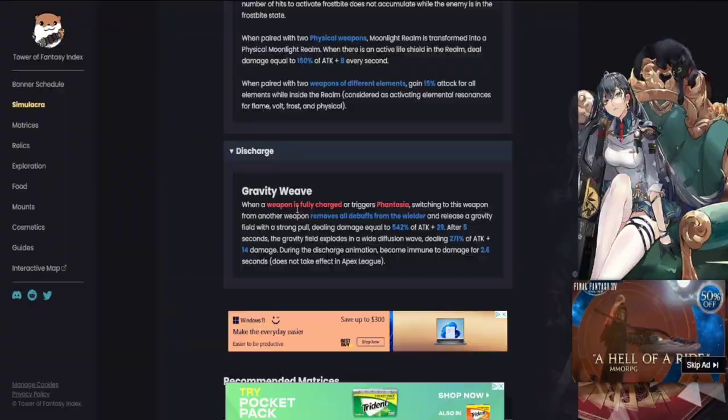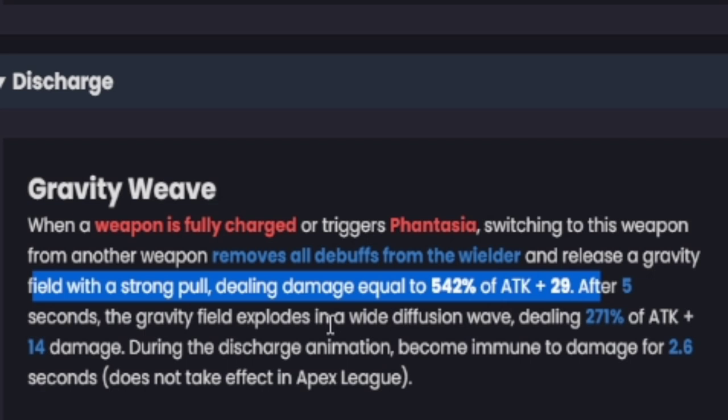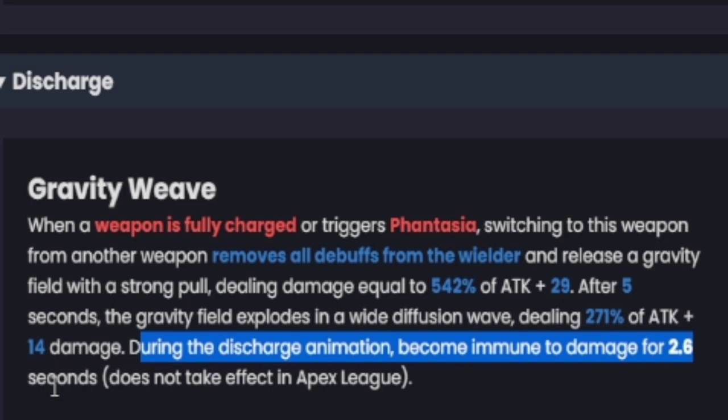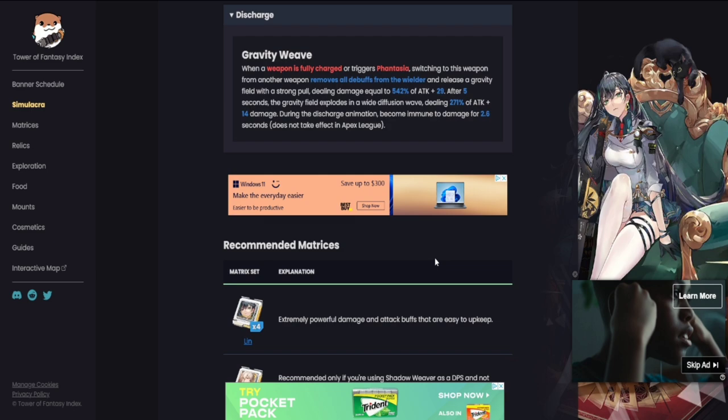For the discharge — Fantasia — when the weapon is fully charged, it releases a gravity field with a strong pull, dealing damage. After five seconds the gravity field explodes in a wide diffusion wave dealing additional damage. During the discharge animation you become immune to damage for 2.6 seconds — some really solid iframes there. We'll probably do a separate video on matrices, but that covers the full breakdown of Lin's kit and everything she brings to the table.